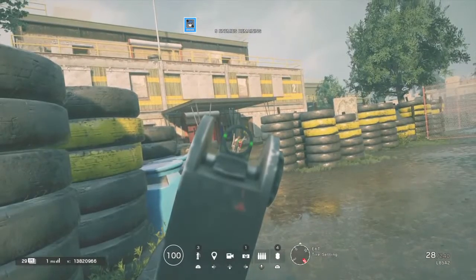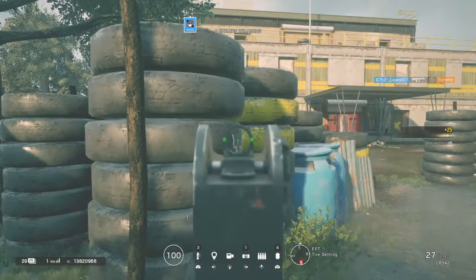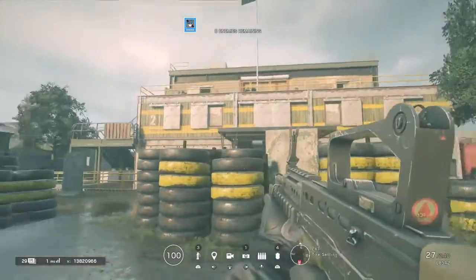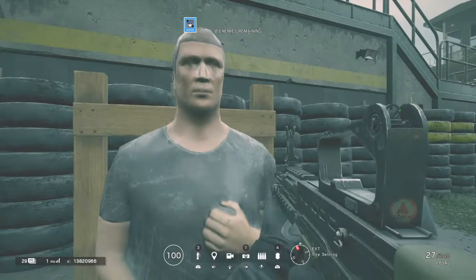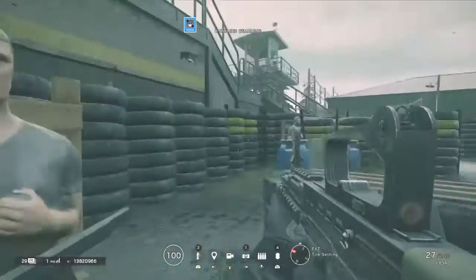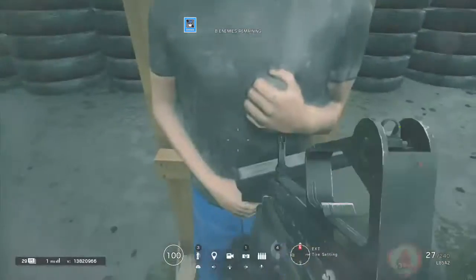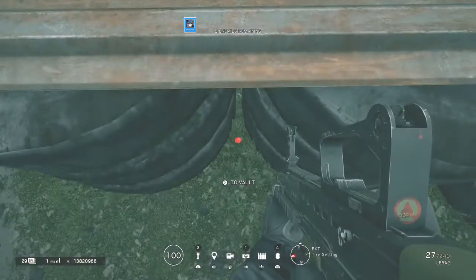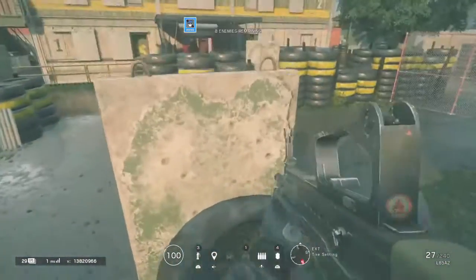Use your basic movement to line up a shot and shoot. L2 to aim, R2 to shoot. L1 is normal equipment, R1 is special gadget. If you push down on L3 - which is the left joystick you use to move - normally nothing happens unless you're aiming. If you hit R3, which is the right joystick, you melee. Also, if you come across a surface that says 'X to vault,' hit X and you jump over it.